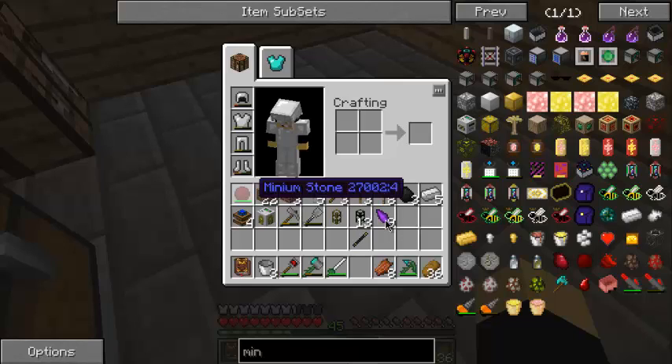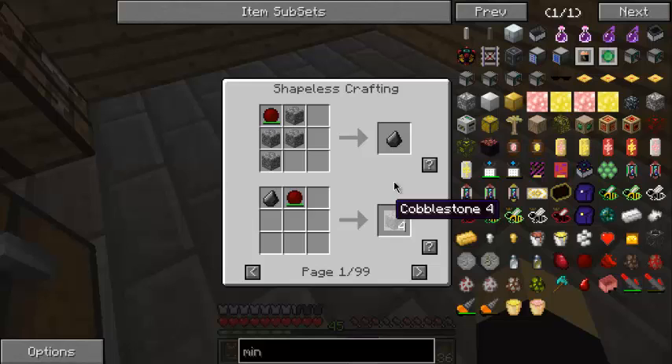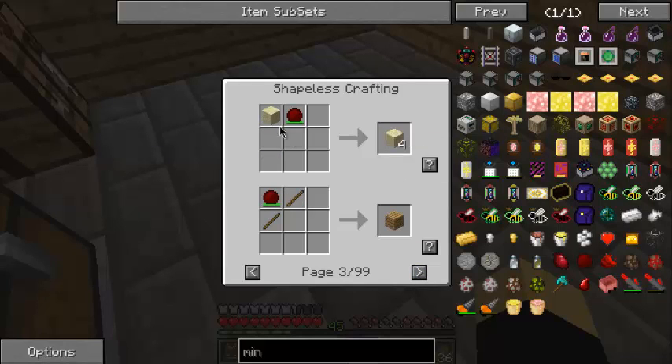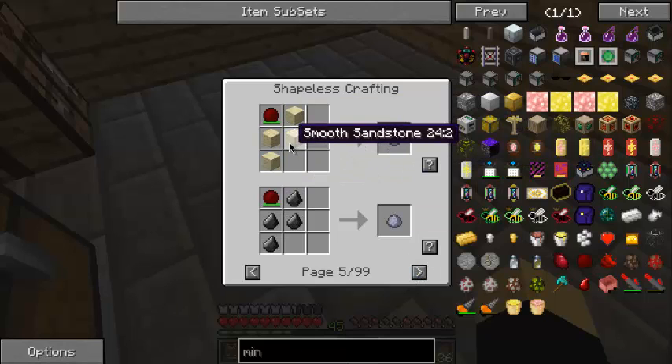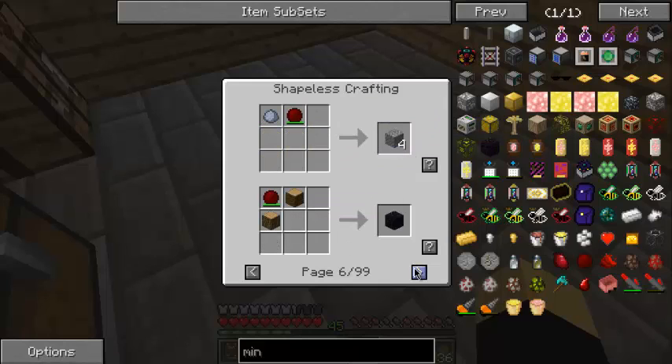I've got about five minutes left so I'm going to go through all the various different things - between this episode and next I'll do some research and get resources together to start working on the next mod. There are 99 different pages of conversions. A lot of it is reverse - four pieces of wood gives you oak wood, smooth or chiseled sandstone into clay, same with flint, clay into gravel, easy way to get obsidian using two logs, clay to get iron, iron to get clay, a lot of iron to get gold, some gold to get diamonds.